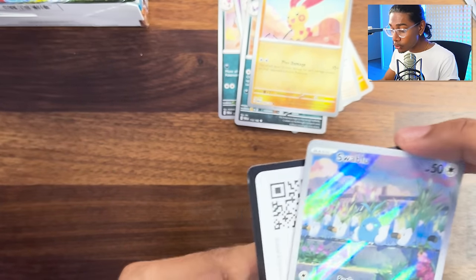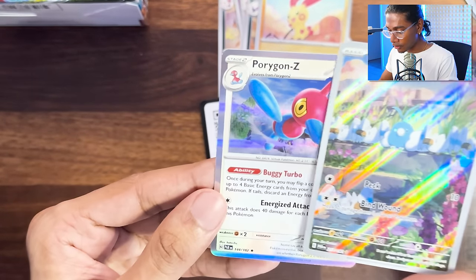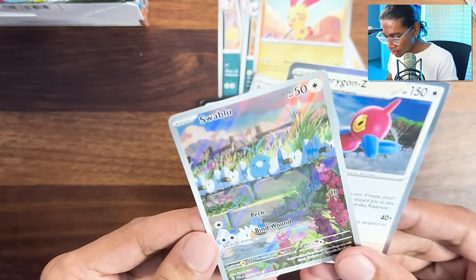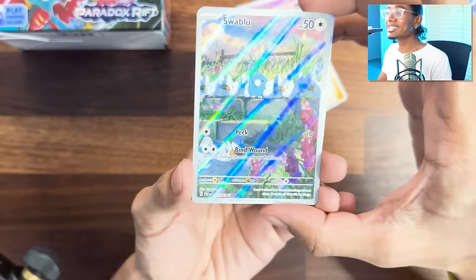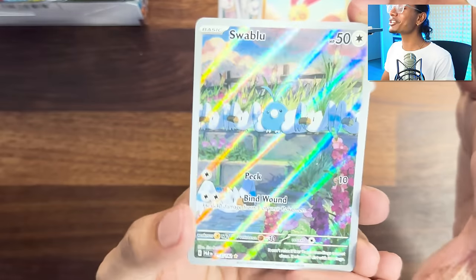Who scrunched the corner? It wasn't me. What the frick is this? Swablu - those aren't Swablu. What are you doing with Wingulls? It's trying to blend in. This is crazy - we got one of them. I don't know who came up with these illustration cards, but this is it.